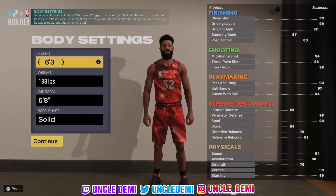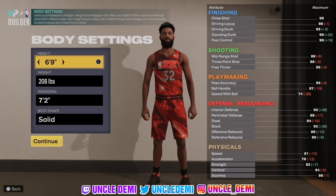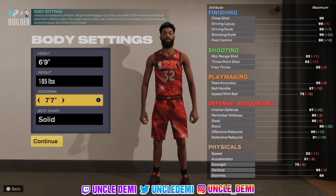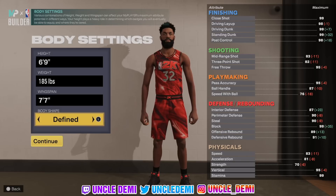I did tinker with this just a little bit. We do wanna go 6'9" with this. Get your weight all the way down to 185 pounds — the way this build's gonna play, you just wanna go as light as you possibly can. Then max your wingspan all the way out. Shooting is already gonna be up high, so go ahead and max your wingspan all the way out. Body type, I just went to fine, but you can go any route you want.